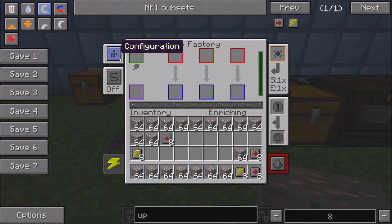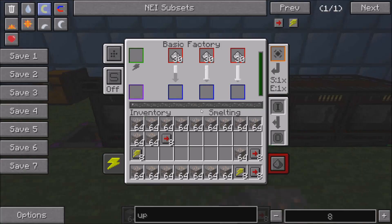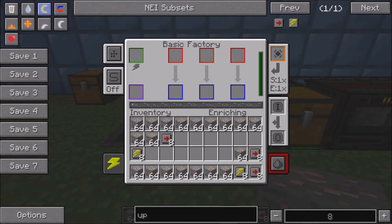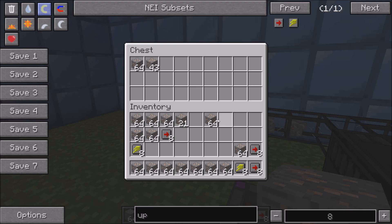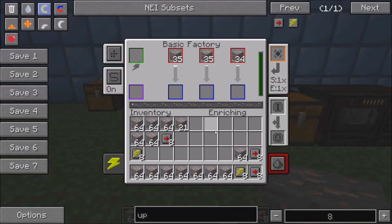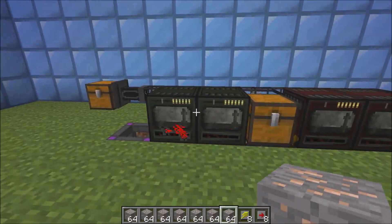You want to have auto-eject on, else it won't eject to the next machine. You also want to have autosort on. Autosort keeps the items distributed evenly across slots — if it's not on, it doesn't autosort and it can go slower because it's not using all three machines. If you load these up you can see it will put them into the chests, and it's faster.